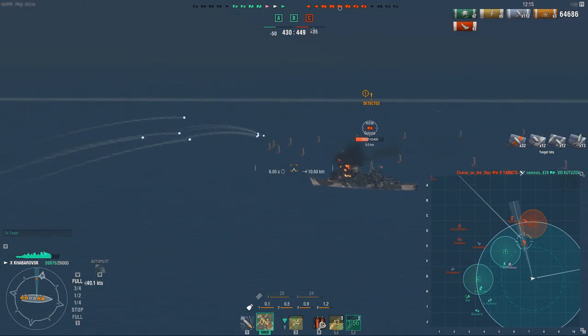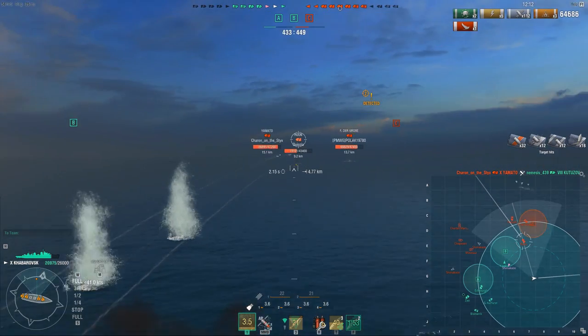A Roon giving broadside trying to kill my Kutuzov, so I ambush him switching to AP — and you can see the DPM the AP does. The Russian AP is no joke. It deals a ton of damage and the DPM is pretty damn nutty. As soon as he starts angling away, it's time to switch back to HE.